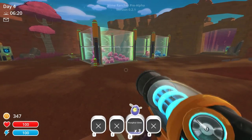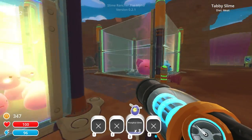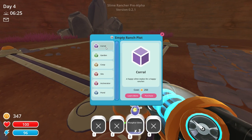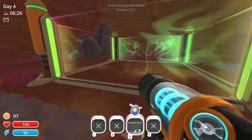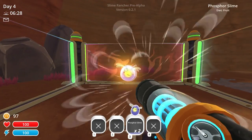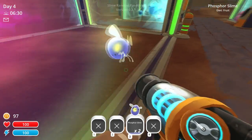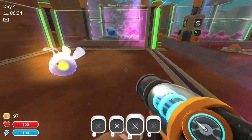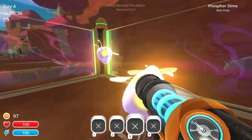So we got these little phosphor slimes here last episode, and I wanted to bring you guys along and make up a new corral for them. This reminds me of the word coral, for obvious reasons. I really wanted to see what these guys do. Oh, they're so cool looking. Look at that. Oh, they're kind of clear? Do they jump higher?